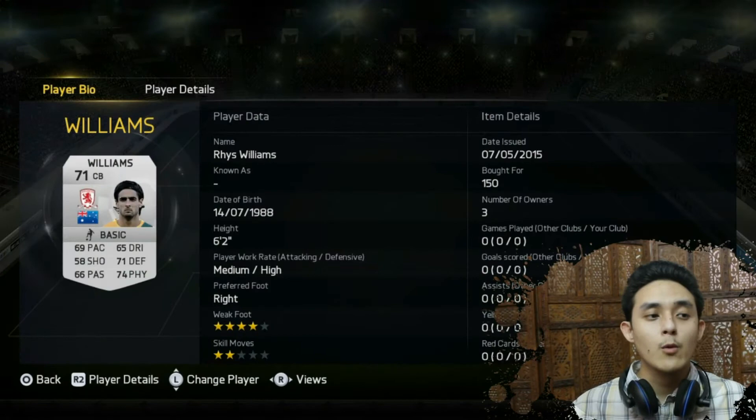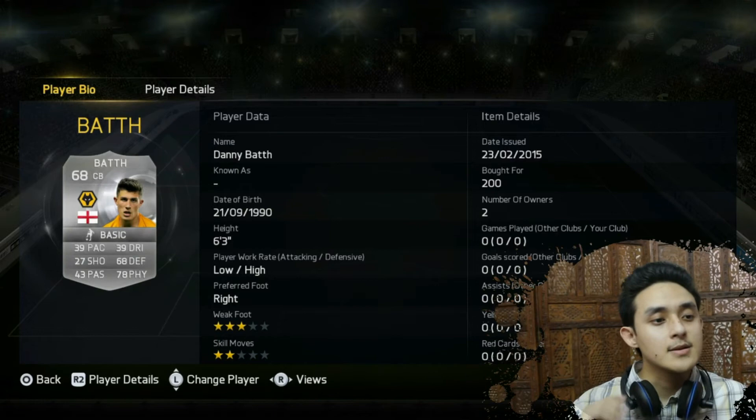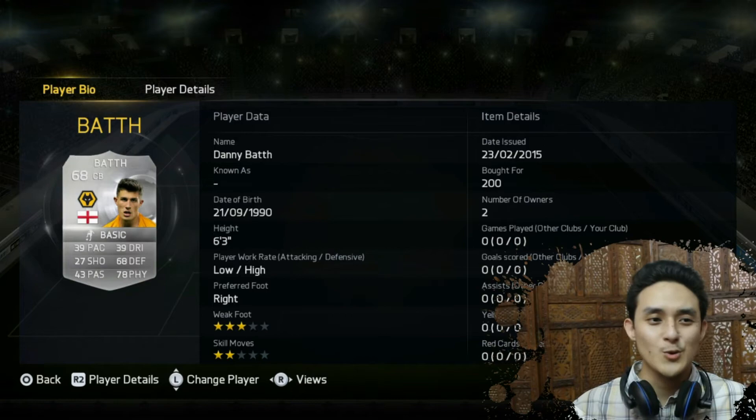Then in centre back, we have Williams — 69 pace, 71 defending. A very good defender. He plays for Middlesbrough in the Football League Championship and he is from Australia. Then in the other centre back, Danny Bath — look at that, 6 foot 3 height, 39 pace. What is that? And 68 defending. Looking not so good there, but he plays for Wolves.